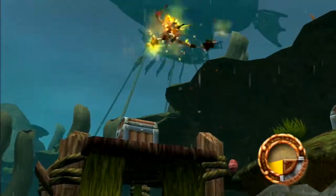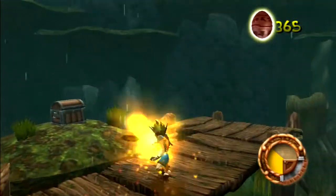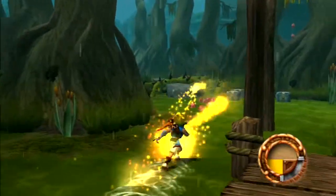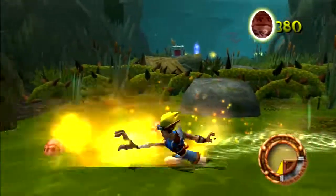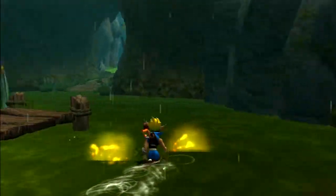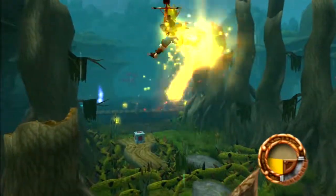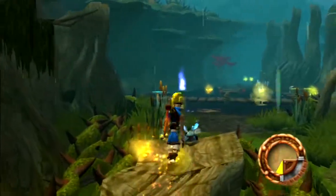I thought Daxter was going to talk there. This is the first time we see Yellow Eco, I think. Yellow Eco basically lets us shoot fire blasts from our hands and do Hadoukens. You get fire blasts out of your hands — I'm going to grab some more because I love this thing a whole lot. Yellow Eco is so much fun.